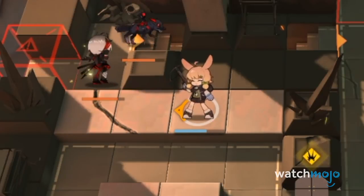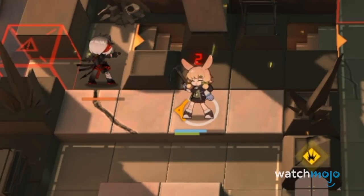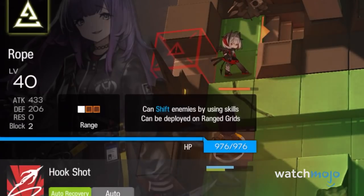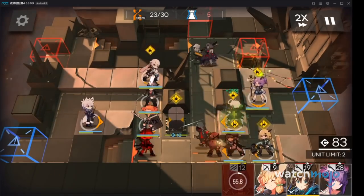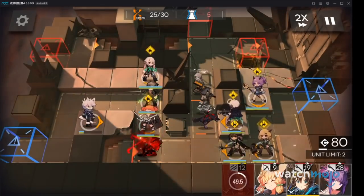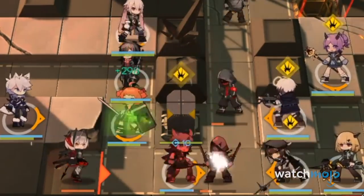Her best attack is to target ranged units by planting explosives on them, which can deal massive damage. Long distance ground units like Doberman are ideal operators to use here, as they can attack from a completely separate lower lane. When her HP is under 50%, she will mark multiple enemies with explosives. Your best window of attack comes when she comes up through the lower staircase.